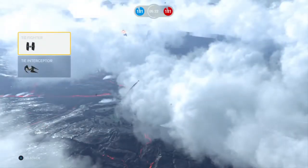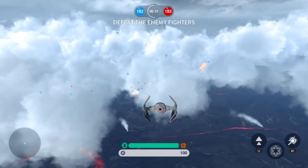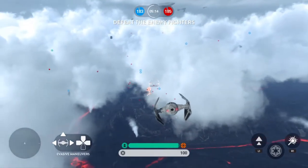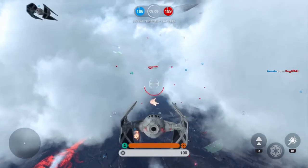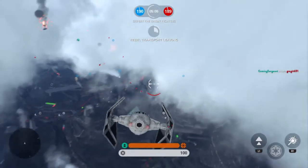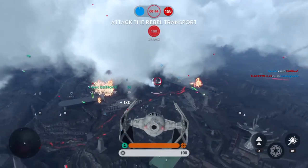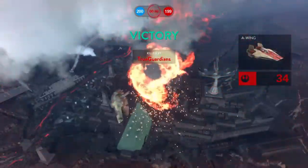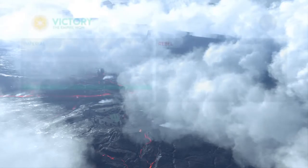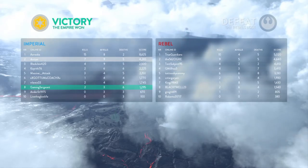That makes a huge difference in how long you can last and how well you can do. This has been the Imperial side — we do a very close victory here. I do pretty well; I get killed a few more times than I like, but it happens, and it's always going to happen especially on the Imperial side because you don't have shields. I'm going to have a video up in a couple days talking about the hero ships and the Alliance ships, and I'll give you a few more hints on that. Thanks for watching, and have a great day everyone. I love you, take care.